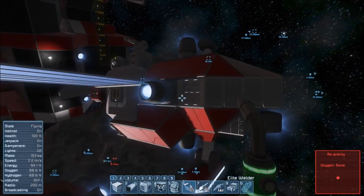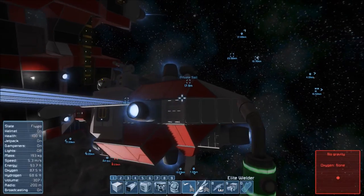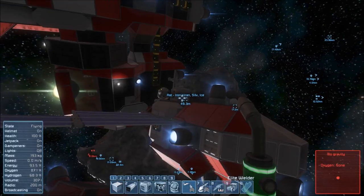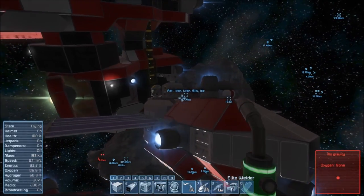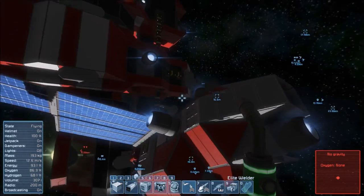Before the engagement, what we do with the private sail is try to match velocities with the target and stay out of intercept range — out of the range at which drones will spawn. Then we get in our drone, go down, and start attacking. We also need to keep the Gatling gun active whilst we're attacking so that any drones attacking the private sail get roasted by the Gatling gun. We should really add another Gatling gun to the bottom as well, but that will be later.